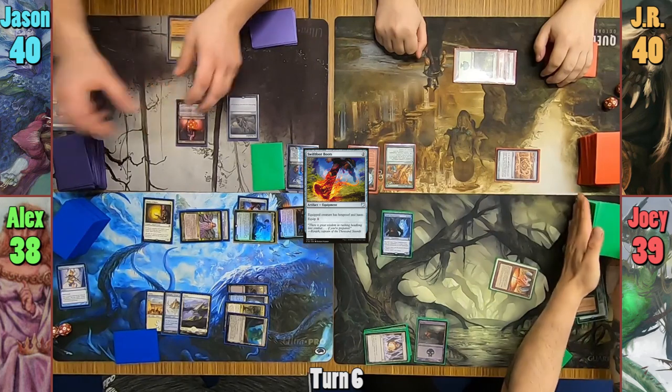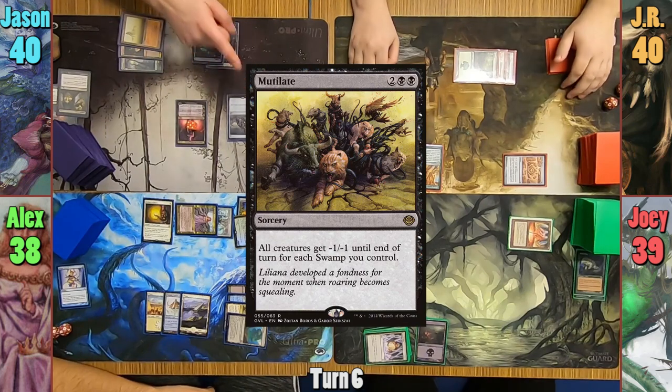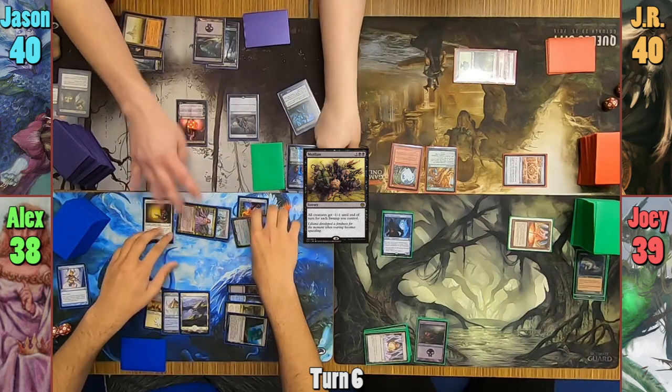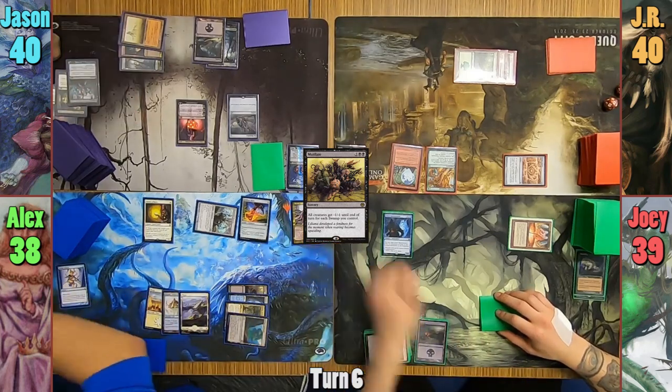Jason up-ticks Liliana in his main phase and grabs and plays another Swamp from his library. He then casts Mutilate, which gives all creatures -4/-4. It resolves, killing most everything. Muldratha goes to the command zone, and as Mariki dies, she kills the creatures she'd stolen on the way out.